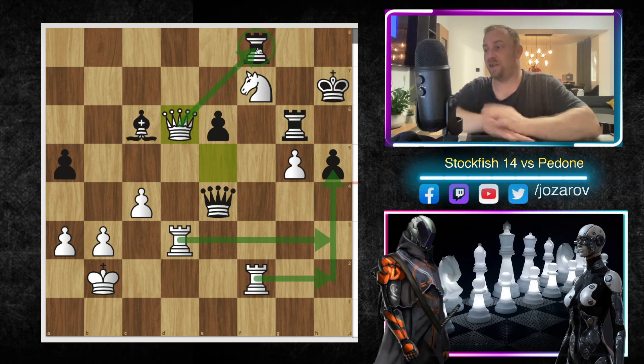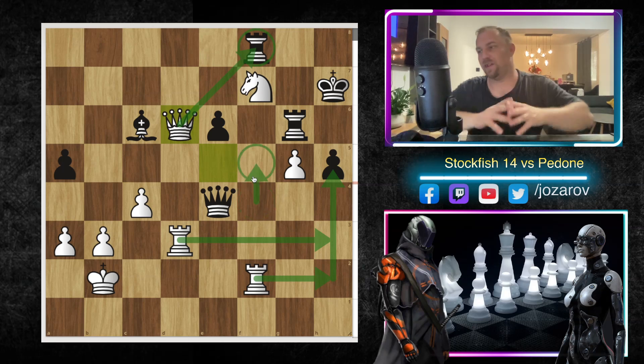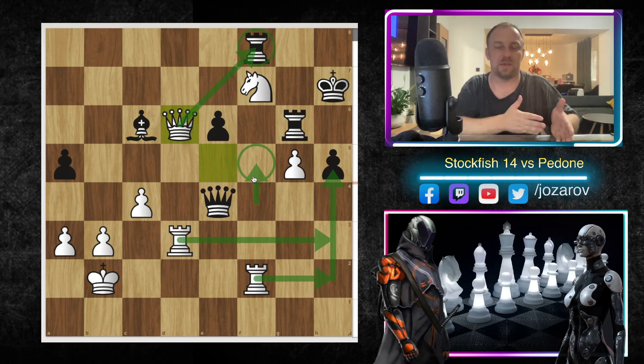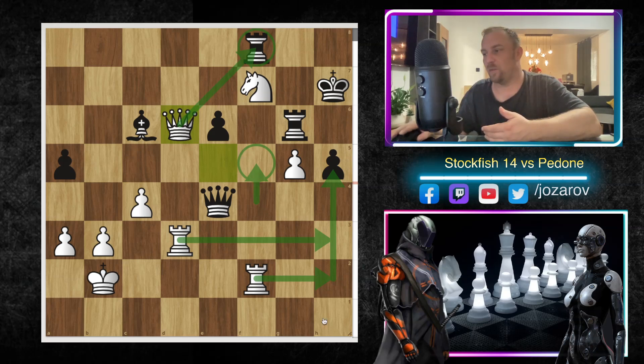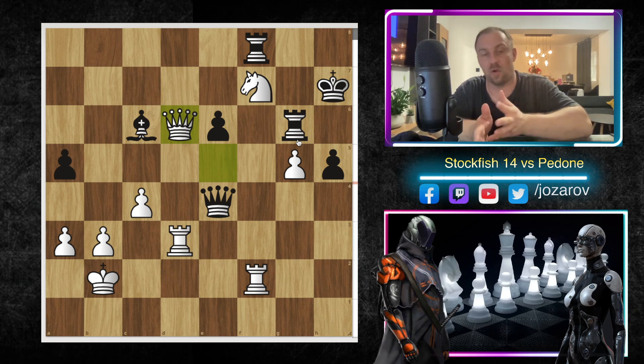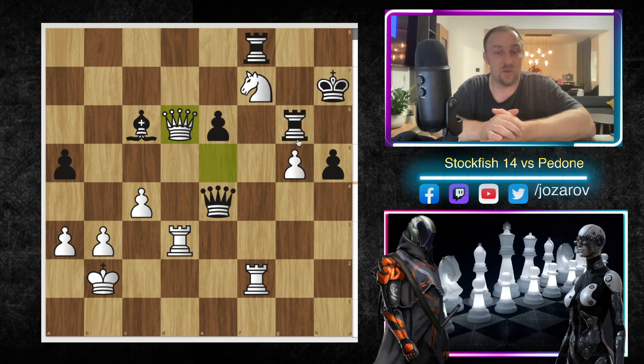A brilliant game by Stockfish — especially the f5 move breaking the position in front of the king, like a bomb exploding. Great tactics out of a positional game, with queenside castling, Rg1, g4, g5, and it was simply game over for Black. I hope you enjoyed this game. If you want to see more, check out my commented computer games series and my best games of all time series. Don't forget to subscribe — chess is the best, of course!